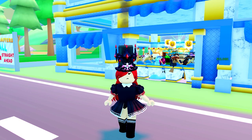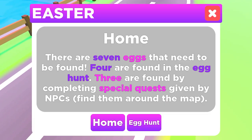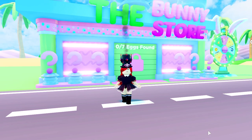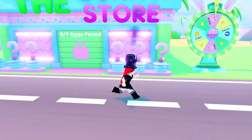In this episode I want to explore the brand new Easter event. According to this message, there are seven eggs: four found around the map and three found with special quests. You need these eggs to open up the bunny store, so we really want to open that up.